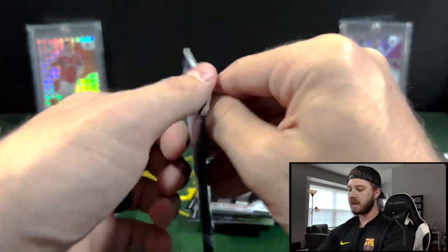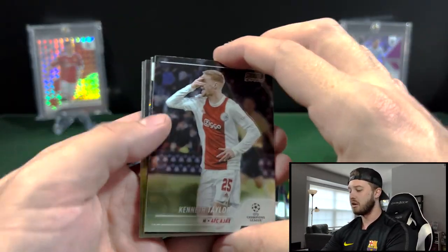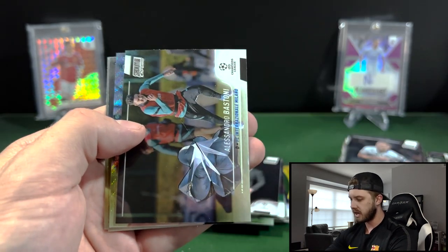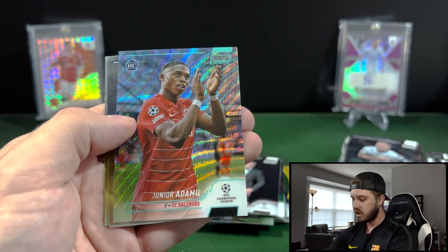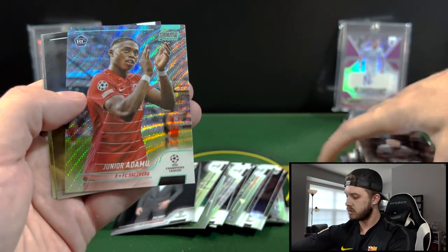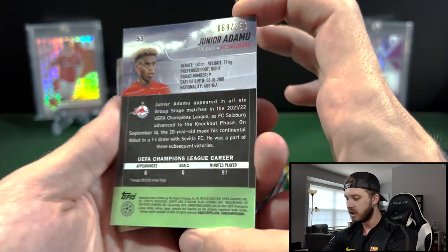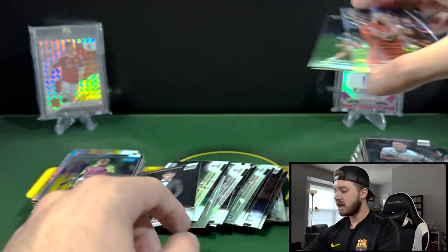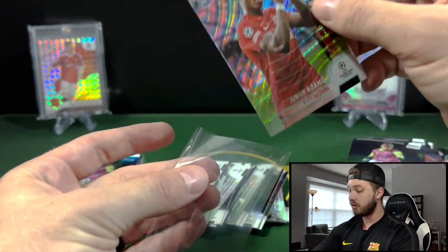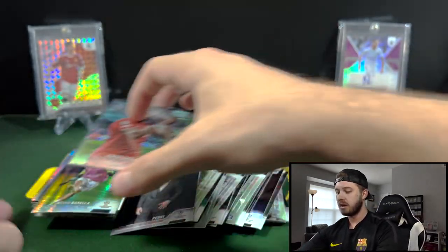Last pack — let's see if there's anything in here. I'm still super happy to have hit that numbered Erling Haaland, that's just such a cool card. We got some sort of a hyper or a wave. I got Taylor. Bustani, rookie. For Adamu. Cards are sliding everywhere. So that should be like a wave parallel or something — that's going to be numbered out of 250. So if you guys are buying these, it looks like it is about one numbered card per box, just off of what I'm seeing. The numbered cards are slightly thicker than the rest of the product.